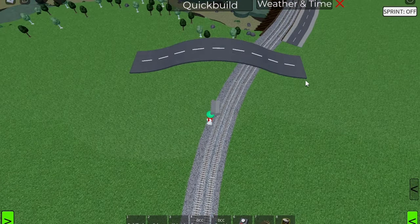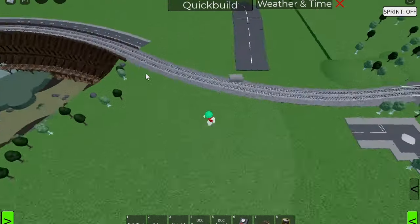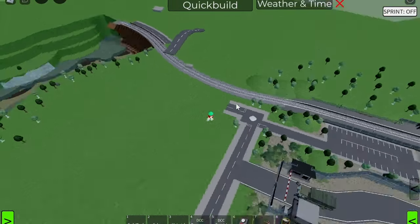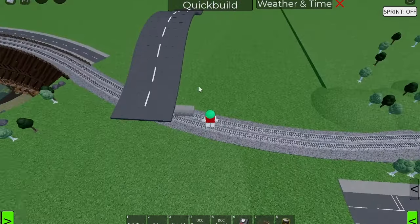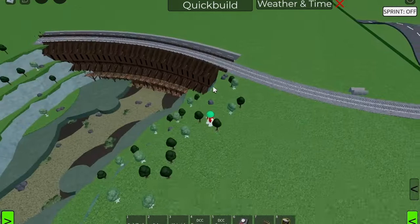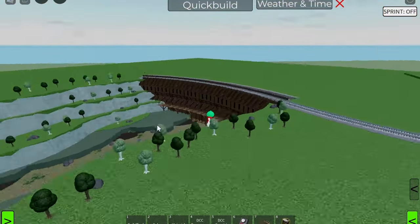I do want there to be paths either side of this road, but I don't really want them to be concrete like the rest of the road at ground level. I'm thinking we could do some sort of modern wooden planks, and that would also tie in really nicely with the wood theme we've got going on with the dam.